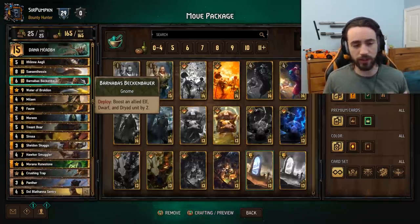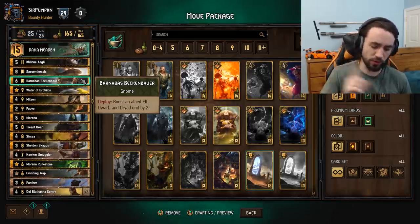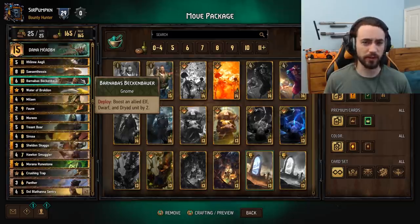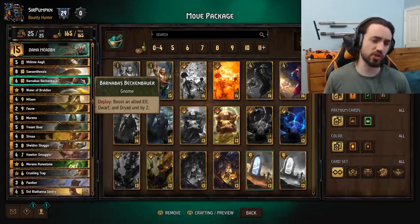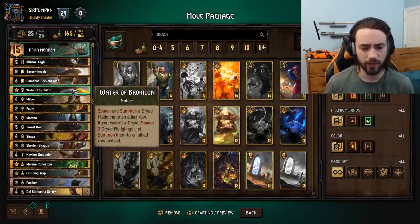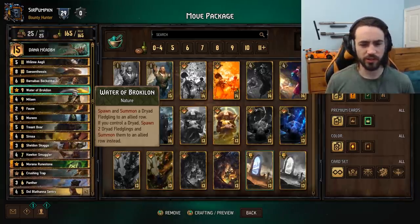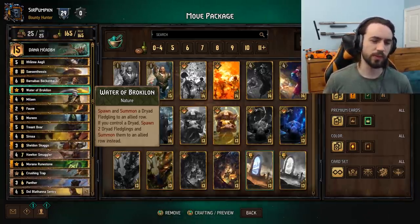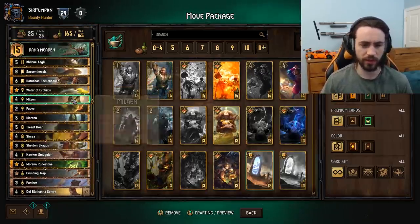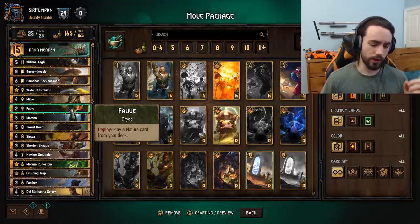Towards the end of round three you can use Dana to pull off Barnabas. Don't use Dana in round one — ever. I would rather lose on even in round one than use Dana, because Dana is just so many points. Water Brocklon is a very strong card with FOB. You never want to play this by itself, otherwise you only spawn one Dryad Fledgling, so you always want to pull this with FOB. Definitely mulligan this card away all the time — you never want it in your hand. Mulligan for strong removal, health, and FOB, which allows you to draw Water Brocklon.